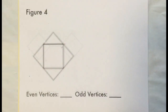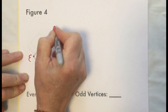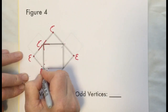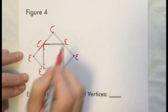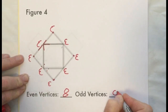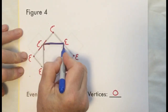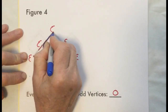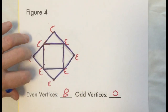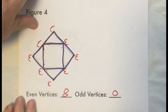Figure four: the vertices out here each have two lines coming into them so these are even, and these have four each so these are also even. We have eight even vertices and no odd vertices. Can we trace this? You can start wherever, trace the square on the inside and then the bigger square circumscribed around the little one, and there you have it. This is traceable and you can really start anywhere — it's very easily done.